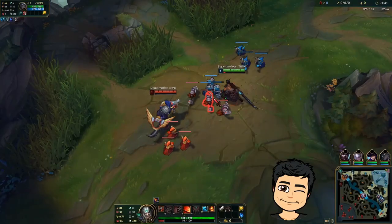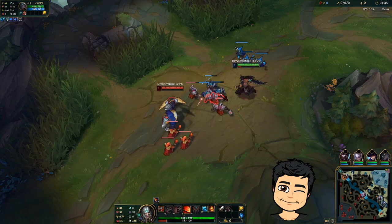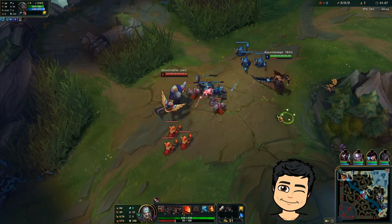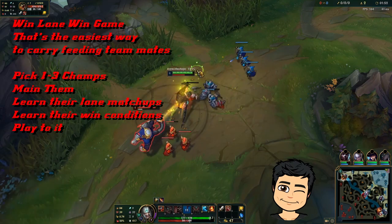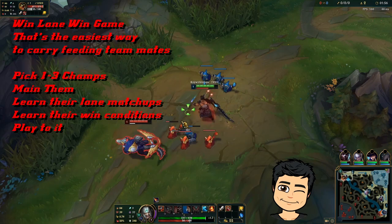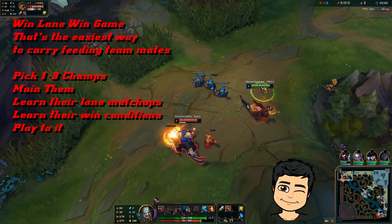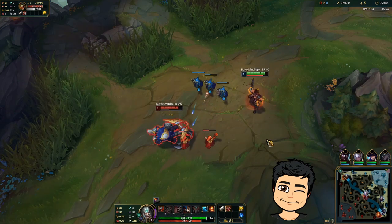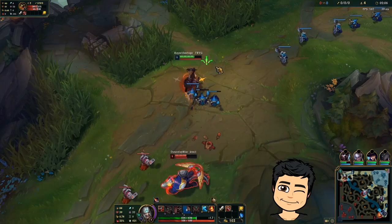I'm going to build up some Fury here, then I can E in, auto him, and come back out. I'm going to wait for my fleet to come up and go in on him — E, kill this minion, and then go in on him. See how I E'd in, auto'd him and came back out? That's the trade I want. Very, very cheesy.